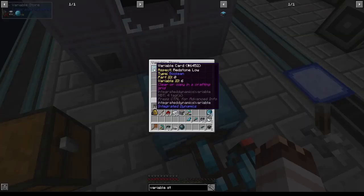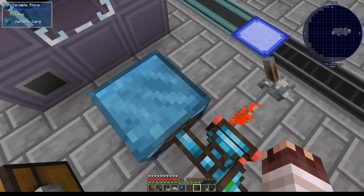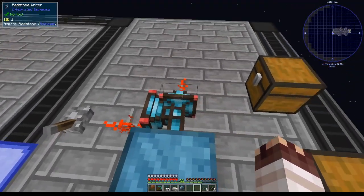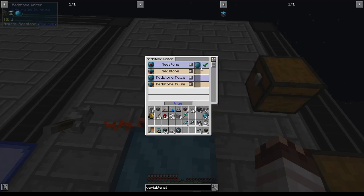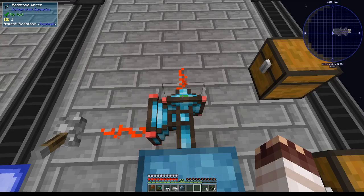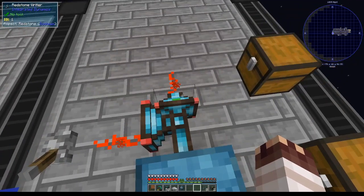In summary, this variable card checks if the redstone is off or on — it's true if the redstone is off. But this variable card reverses that and turns it false, so this variable card is false if the redstone is off, and true if the redstone is on for the same reason.